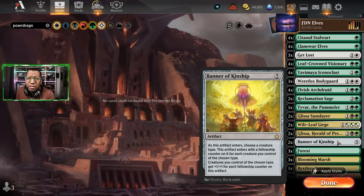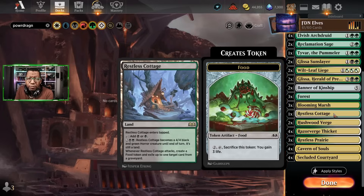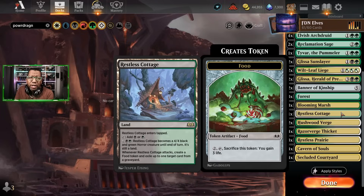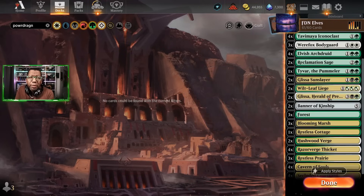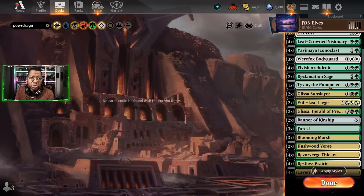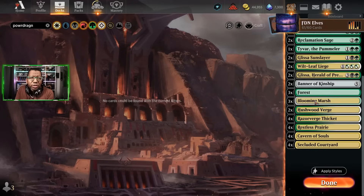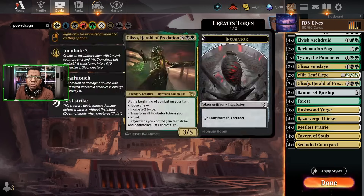It's colorless so we shouldn't have a problem casting it. On the land side, we're going to try a couple of creature lands for protection against sweepers. We might go without Restless Cottage and just go all in on Restless Prairie — that's probably where we settle. Let's go up on Restless Prairie, turn the Blooming Marshes into Forests since we have eight ways to cast our two black creatures. Adding Hushwood Birch, Cavernous Souls, and Secluded Courtyard should make it easy to cast everything we need.